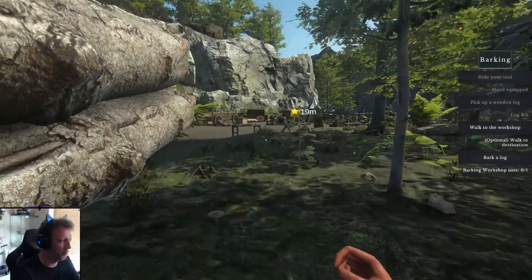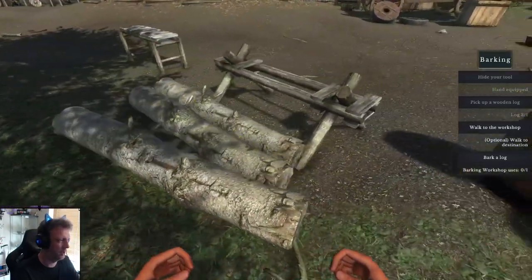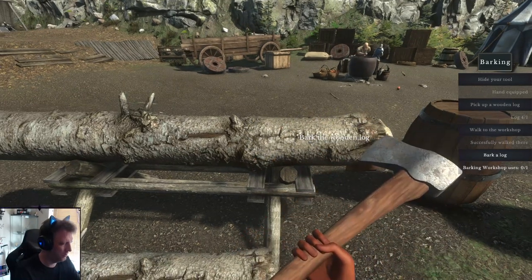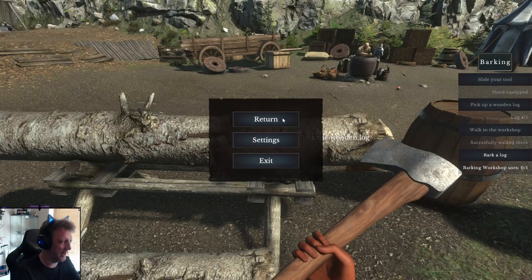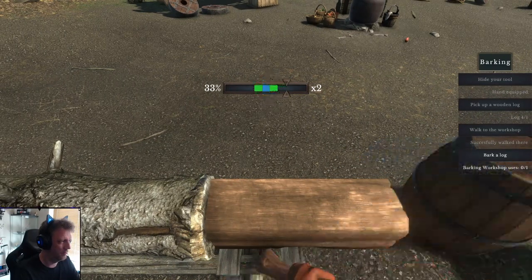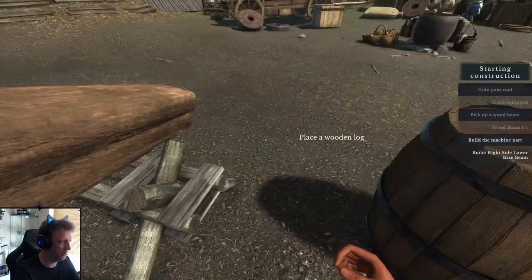Now we have to bark the wood — and I'm not talking like dogs. Woof woof! Okay, that was a lame joke. Drop them like it's hot. Bring out the axe. Just a tiny bit of music in the background. Now it's all about barking the wood — a rather simple task, just basically all about lining up the thingy. There we go.